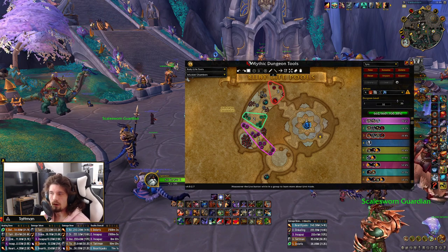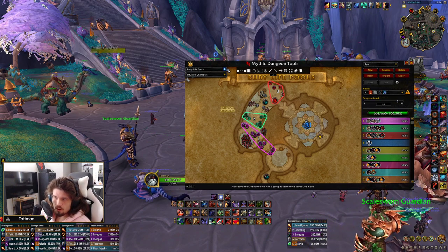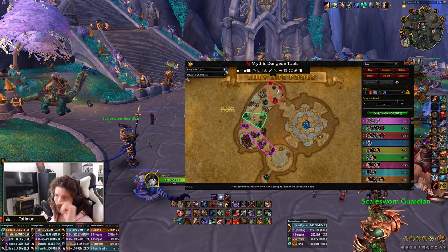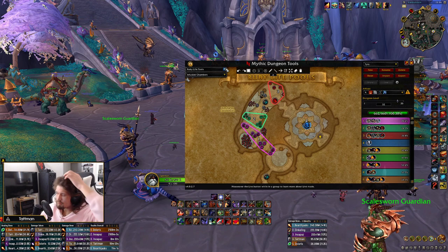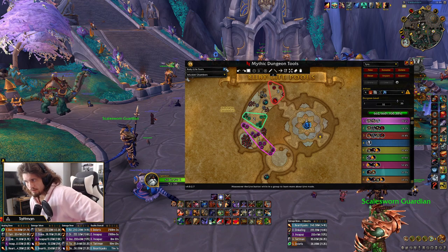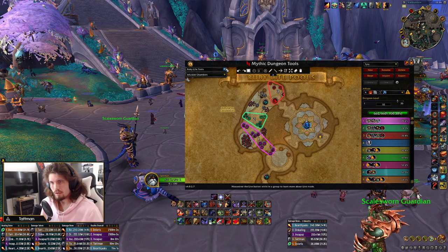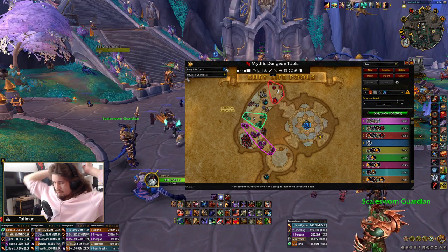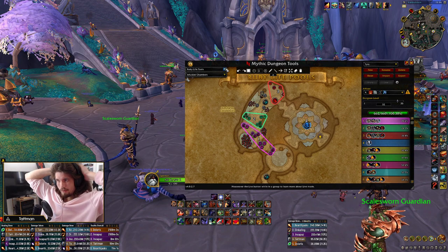I'll be explaining every single key's route, every single specific dungeon route for both Tyrannical and Fortified. We're playing most weeks with kind of the same route — not much difference. I usually change my play style instead. Another thing that changes: on Tyrannical weeks we're playing rogue poison which reduces damage taken by 3%, and on Fortified weeks we're playing the attack speed and cast speed slow rogues.